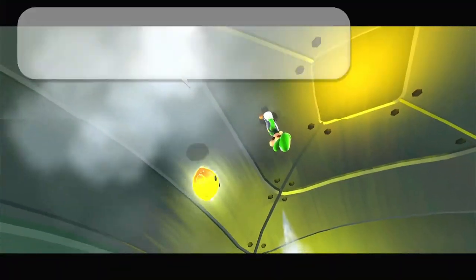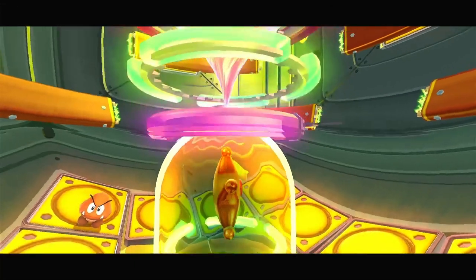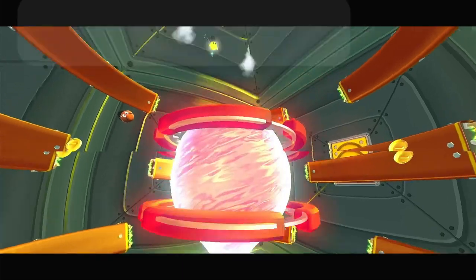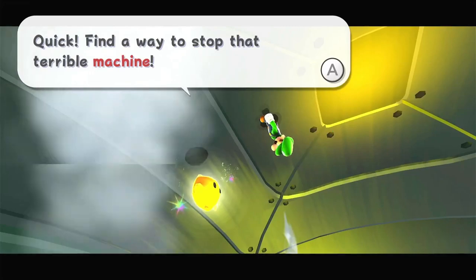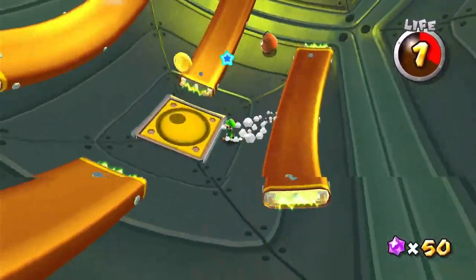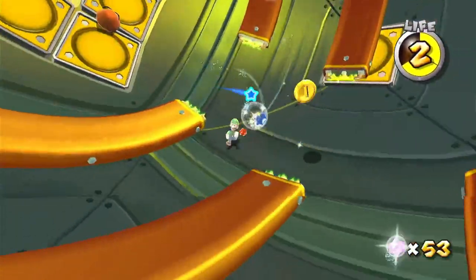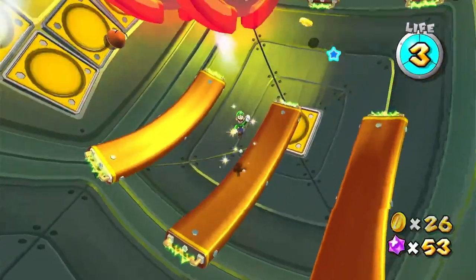We're inside the planet. 'We've been waiting for you! That's a Grand Star — we have to save it! They're using the Grand Star to power the awful machine. It looks like it's making something.' So what we've got to do is save the Grand Star. I recommend getting these coins.